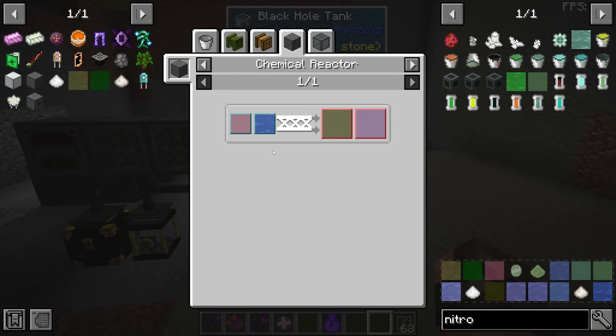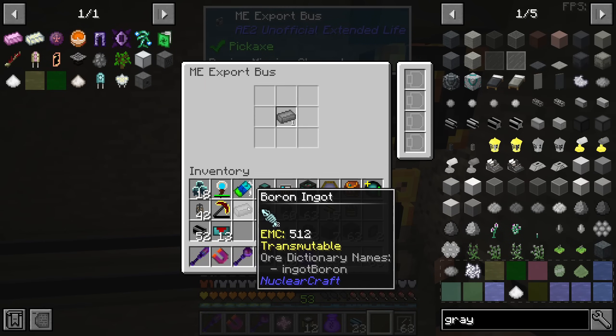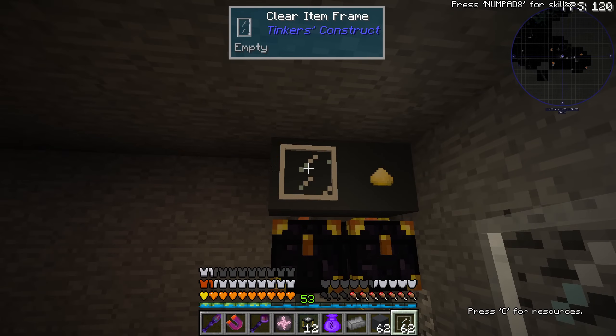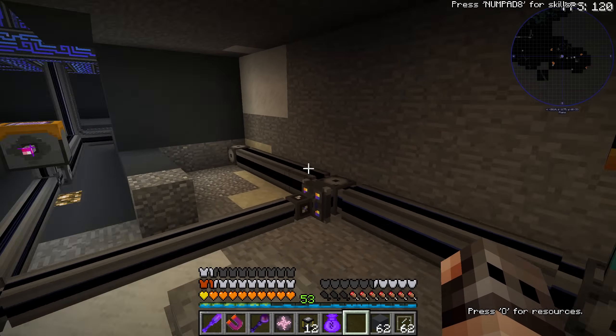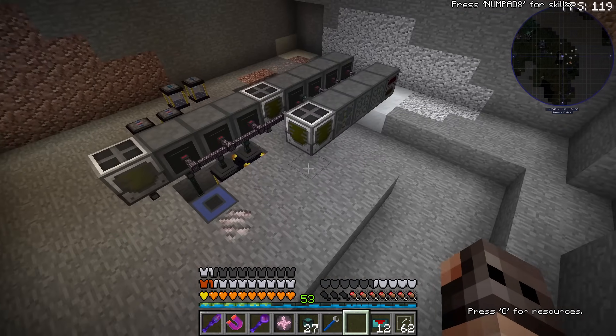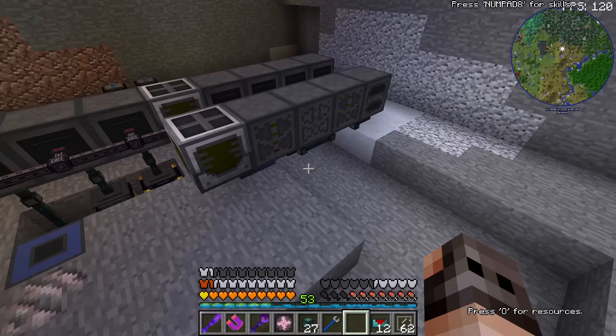Now we need boric acid. Boric acid does require boron, so we're going to have another export bus with boron, some acceleration cards, and just in case one item frame so that if the ender chest gets empty I will know what I'm doing here. One more melter, two chemical reactors, and we get boric acid. At first I wanted to do it on this side, but I decided to make extra sulfuric acid.